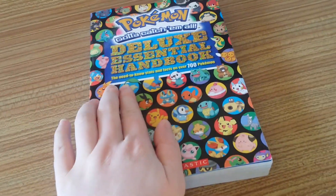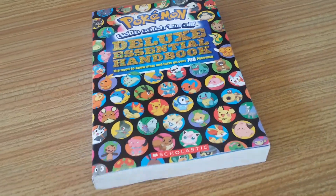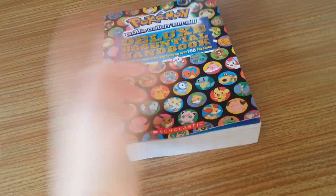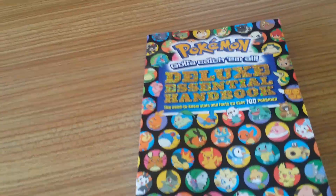This is the all need to know stats and facts on over 700 Pokemon. I remember when this originally came out it was a lot thinner because there was only 150 Pokemon back in Generation 1.